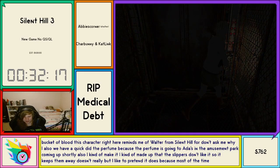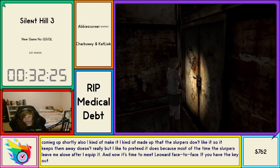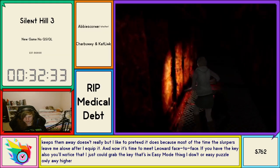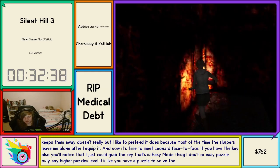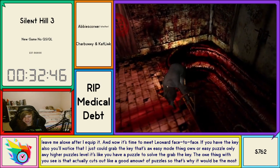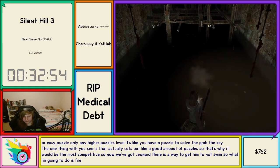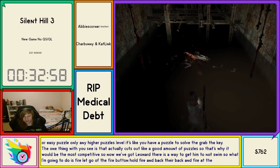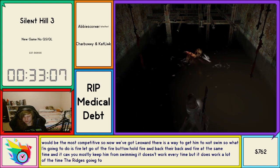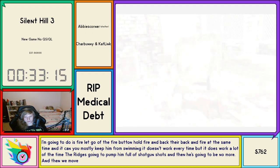Most of the time the slurpers leave me alone after I equip the perfume. Now it's time to meet Leonard face to face — we've grabbed the key. You'll notice I just grabbed the key — that's an easy mode thing. Any higher puzzle level and it's like 'nah, you have to solve a puzzle to grab this key.' There is a way to get Leonard to not swim — fire, let go, hold fire and back and fire at the same time. It can mostly keep him from swimming. We pump him full of shotgun shots and then he's no more.